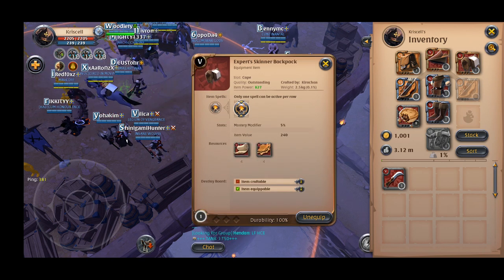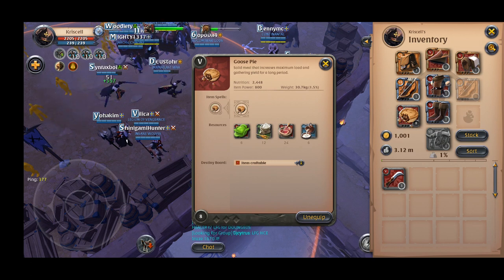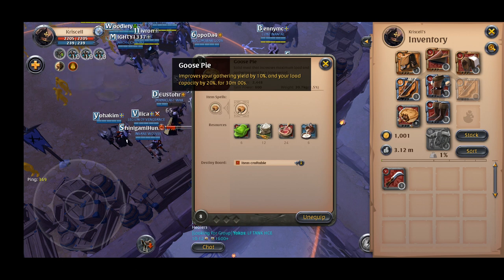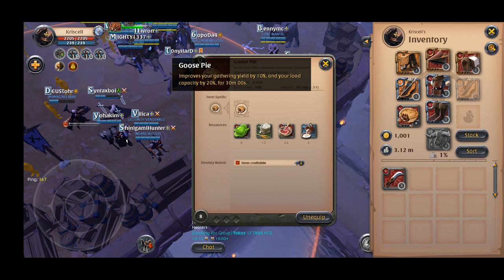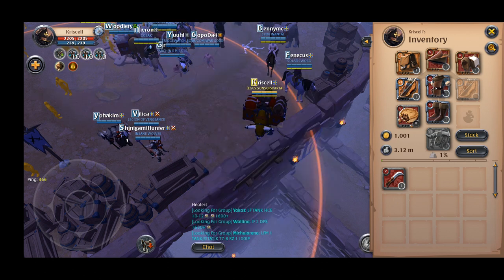The backpack as well as the consumable — I'm using goose pie. It's very important that you have a consumable pie so that you can boost your yield as well as carrying capacity for 30 minutes. If you can't get the tier 5 one, you can get a lower tier one — no problem. The idea is just to consume them.